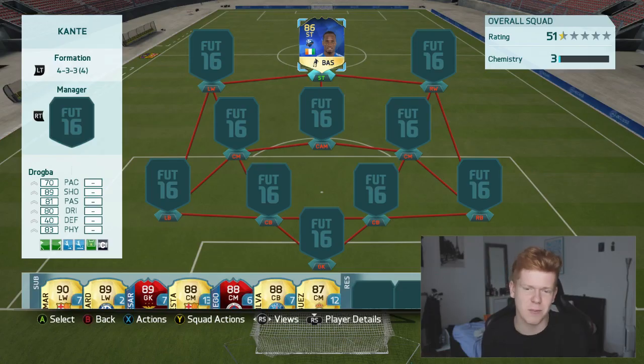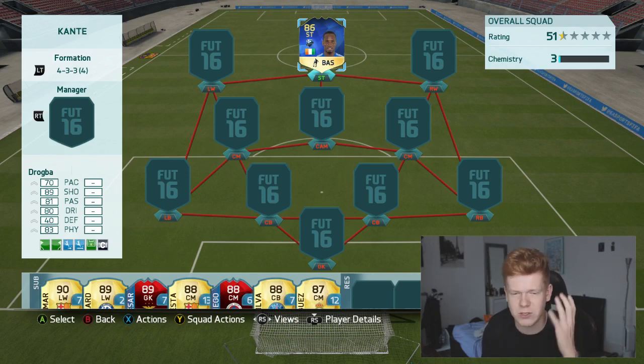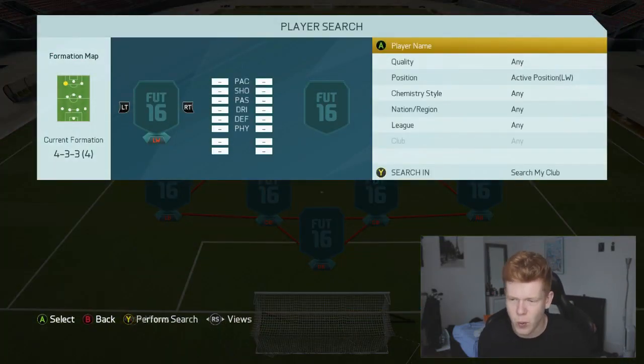Obviously you know the team is in — Drogba is the player at the top of the formation. 89 shooting, 81 passing, 80 dribbling, 83 physical, 70 pace. It's not the pace he's playing with in the world so you might have a few problems there, but we're going to kick things off with the left winger.